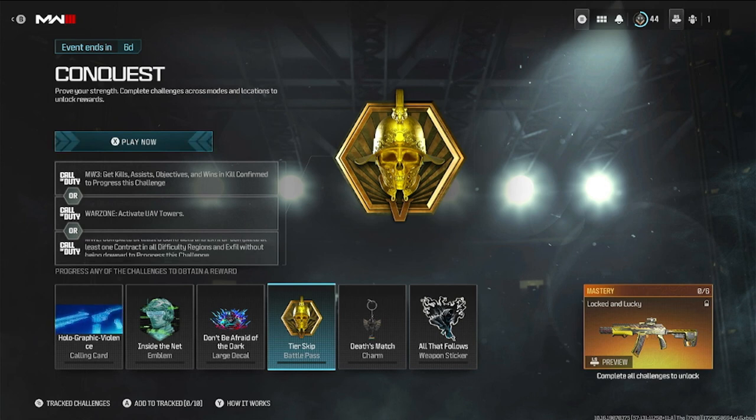For the tier skip battle pass token: in multiplayer get kills, assists, objectives, and wins in kill confirmed. In Warzone, activate UAV towers. In zombies, complete five contracts or complete a contract in all difficulty regions and exfil without going down to complete this challenge.